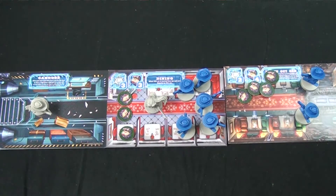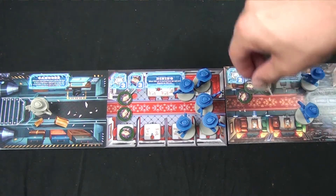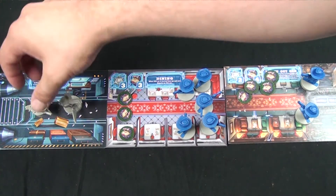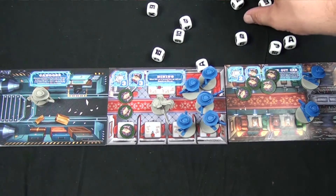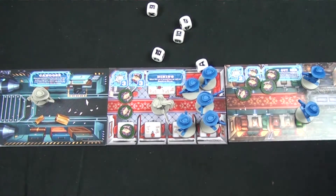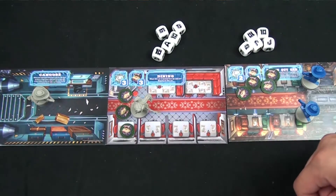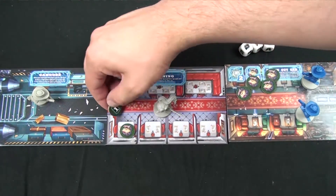Players choose from four different actions, and can only do any single action twice per turn — never three times. First, you can move from one train car to another — law bots and other players don't stop you. Second, you can do a showdown, which is basically combat and is most of the game. Third, you can do a search if there are no law bots on your train car.